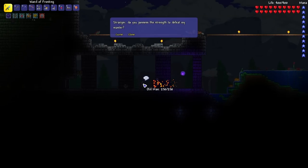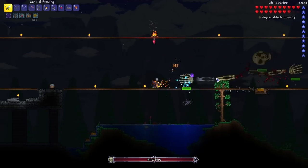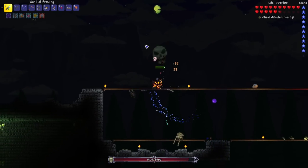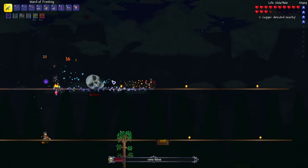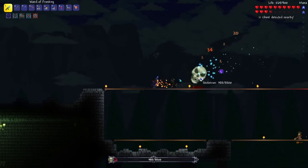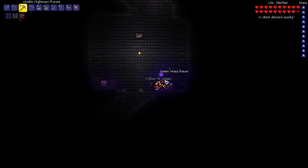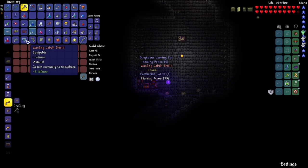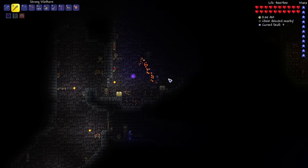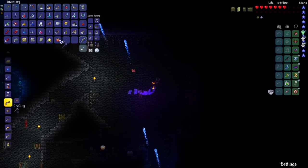With those boots, I headed to the dungeon to take on Skeletron. After defeating him, I made my way inside to find my next couple of weapons. The first chest had the Cobalt Shield. I then found the Magic Missile, which shoots a controllable projectile, and the chest next to it had the Shadow Key. A bit after, I found the Aqua Scepter, which shoots a stream of water — very useful for pushing away the Hungries when I fight the Wall of Flesh.